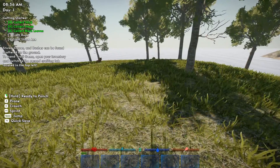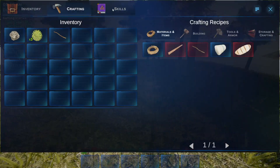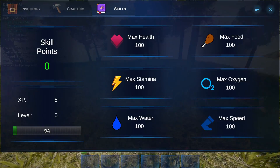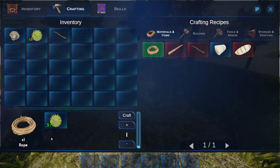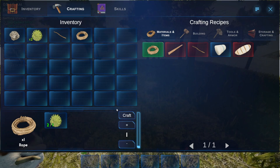We need to craft rope and craft a stone axe — that's the task on the left. Let's go ahead and open our inventory. Seems pretty simple — we've got inventory, crafting, and skills. There are skills in this game and we have skill points, so I'm guessing we can level up eventually. Let's go ahead and make one rope. That's all it wants us to do. There's the big craft button right there — that makes the most sense.